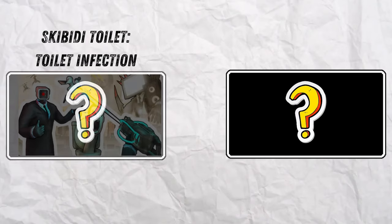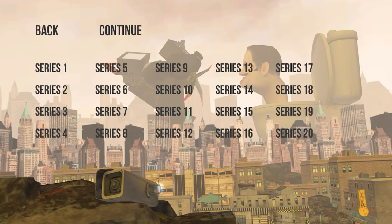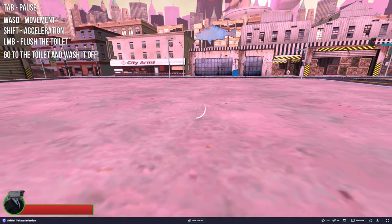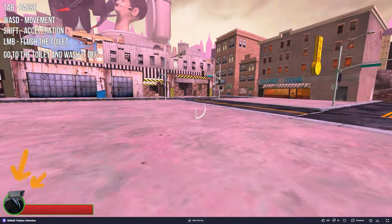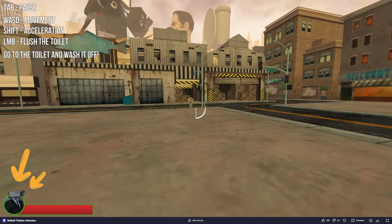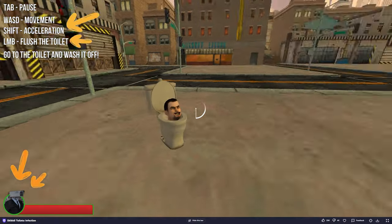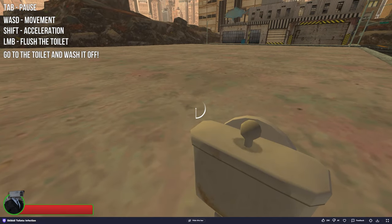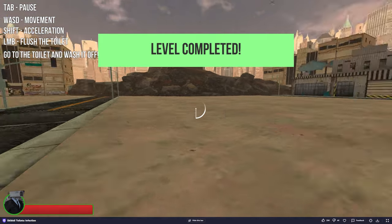We are starting with Skibidi Toilet: Toilet Infection. This game is round-based and has 20 rounds. You start by learning the controls in a 1v1 against a Skibidi Toilet. Your health is displayed at the bottom left of the screen, and the controls are shown in the top left. The controls are pretty basic overall, not too difficult to understand. To flush the toilets, you have to be really close to them and then use your left mouse button to flush.